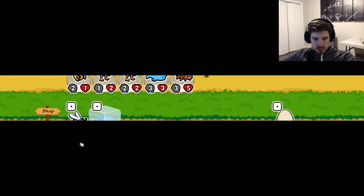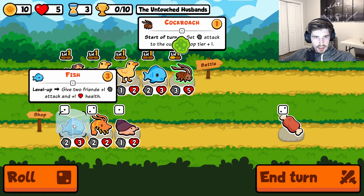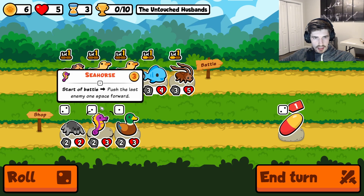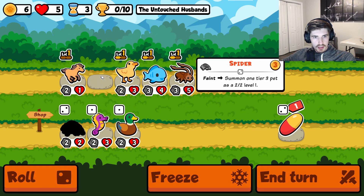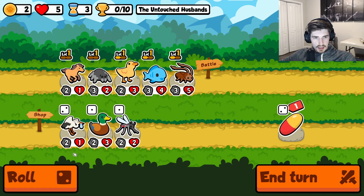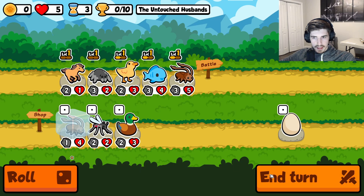This loss doesn't matter, so we're going to go back up to five hearts. Let's see if we can get a little something going as far as level-ups go. I guess we could keep him for the spider — something like that. Okay, that's one level up, that'll do.